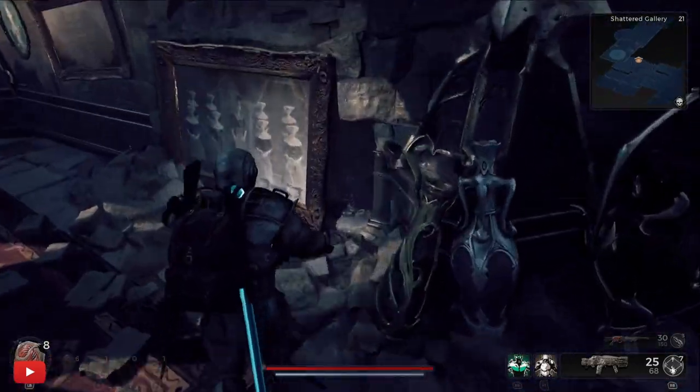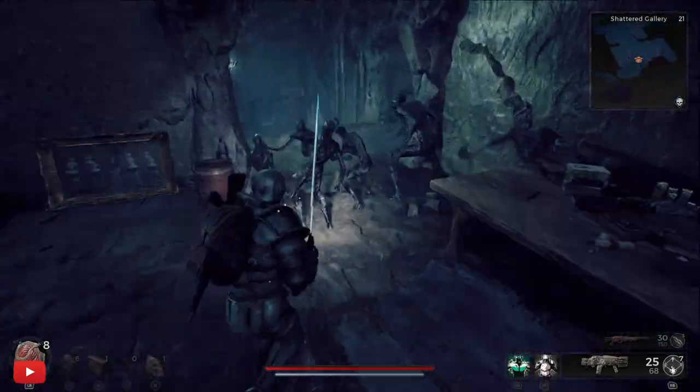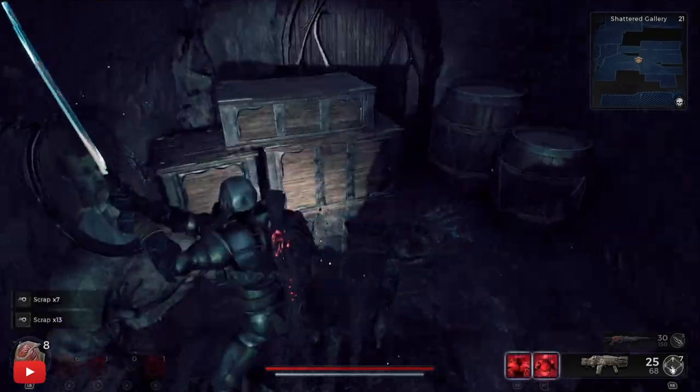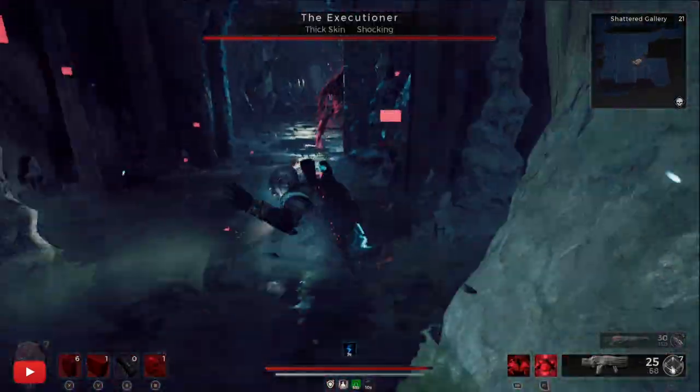There is an interactable door and it is locked. What you want to do is come over to this painting and just boot your way through it. Now drop down the hole and follow it round — this is going to be one of the first secrets hidden down here.